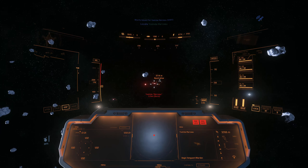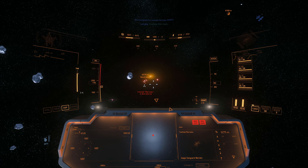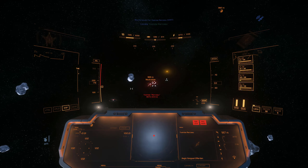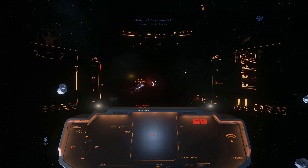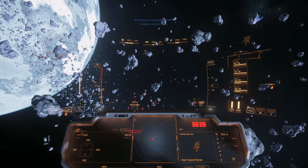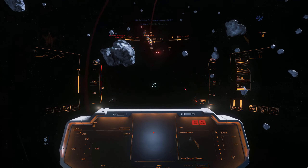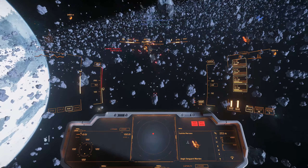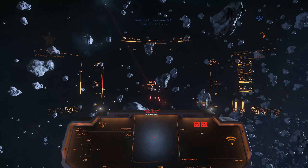So here we've got our Mustang Alpha, equipped with FL series laser cannons. We go with laser cannons over repeaters because we have a really agile, maneuverable ship, so we should be able to track our target pretty easily and land these projectiles even though they're a little bit slower. They have the same DPS as laser repeaters at the end of the day, but they take about half as much capacitor. So you'll basically be firing for two times as long before you need to recharge your energy ammo, and so you effectively do more DPS as long as you can land those shots.